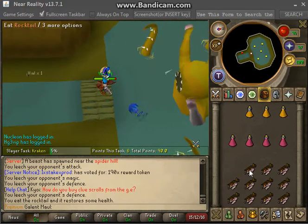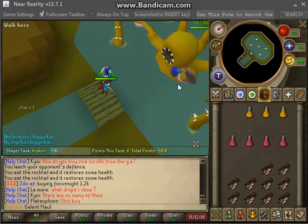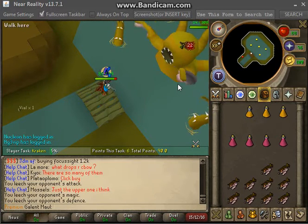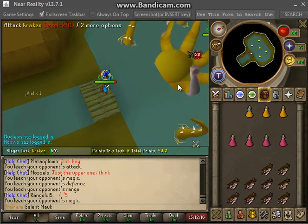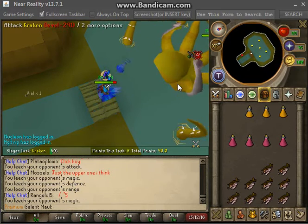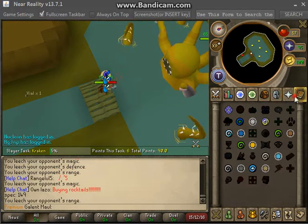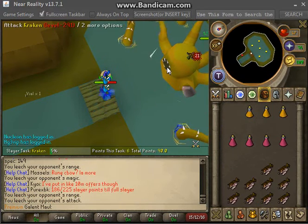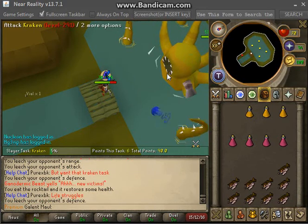This is the method I used when I was camping. Why is my protect from mage not on? But yeah guys, this is how you camp Kraken — super easy. It's a little more difficult than it used to be just because he hits a little more often, but it's not that big of a deal. You just gotta bring food and you'll be good — probably about two or three kills per inventory. I forgot to turn on protect from mage so I got hit a few extra times early on.